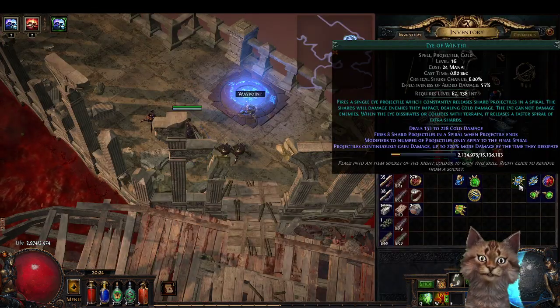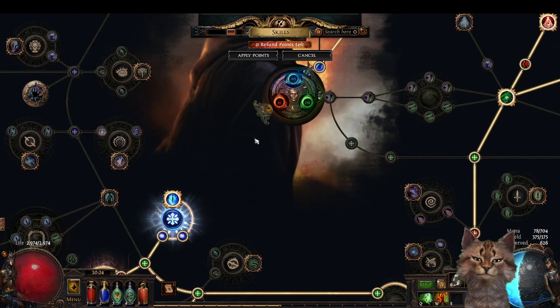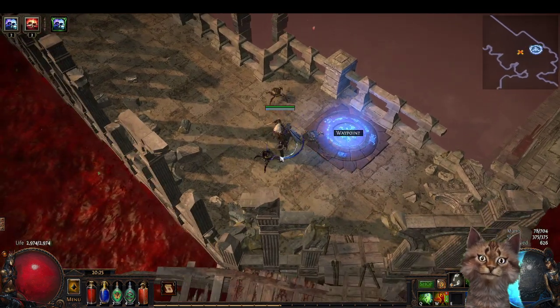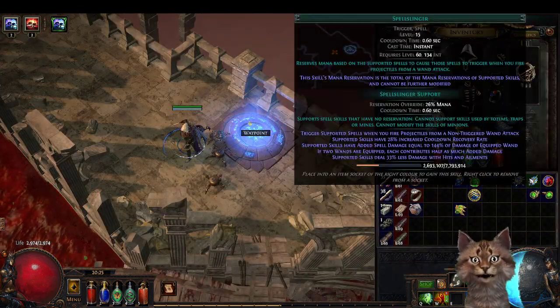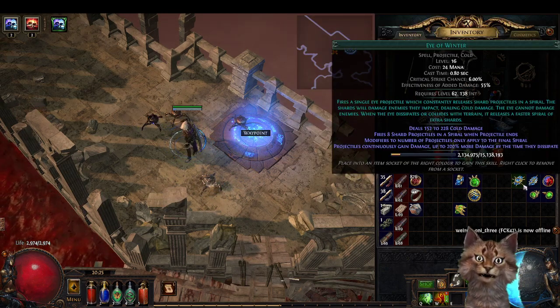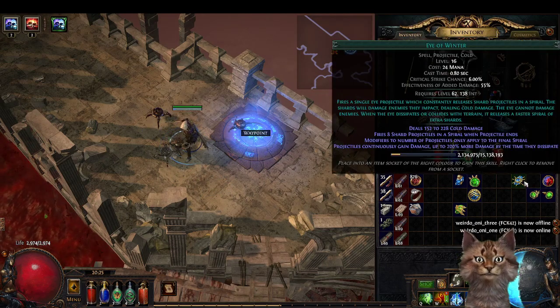The second thing is — which I was struggling with because it's hard to scale — which is Triggerbot. I have no idea if it's a fail or really legit. It's really hard to find a way to scale this up. I tried Cast While Channeling; it didn't actually work that well. So I'm doing Spellslinger with it.